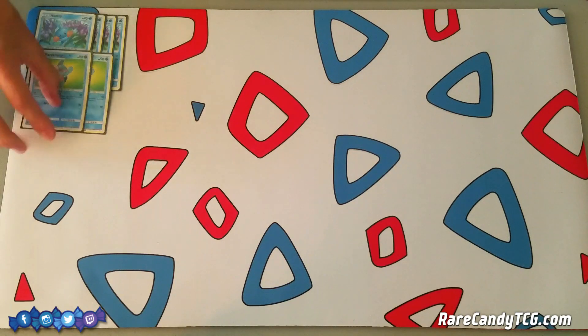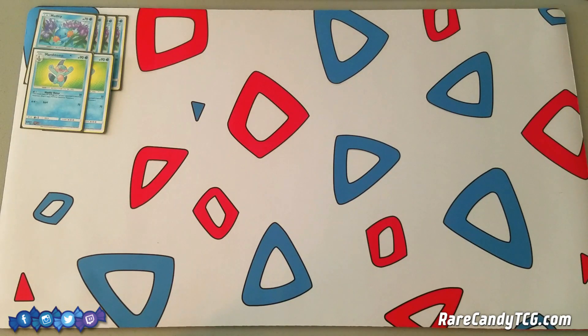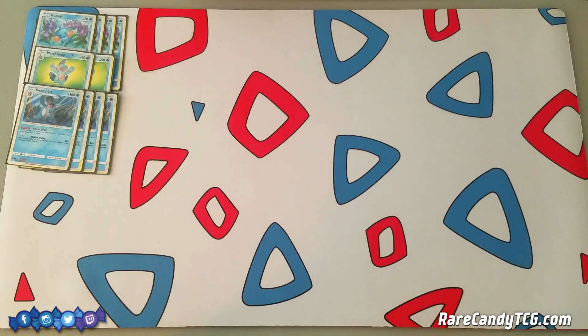Next up we are playing two copies of Marshtomp. Nothing special about this one in particular — it's just going to help us get into our Swamperts. And then of course Swampert, our main attacker of the deck, four of this guy.